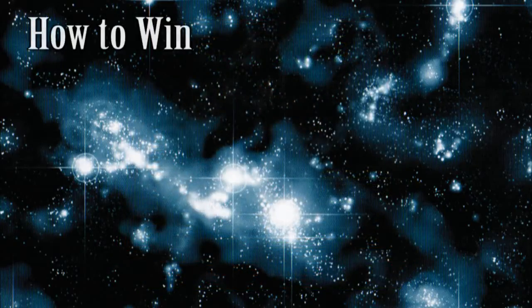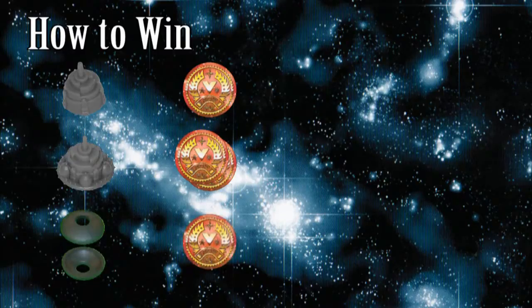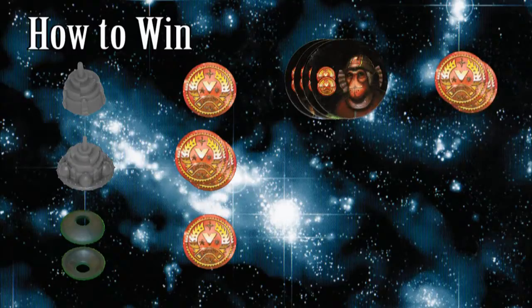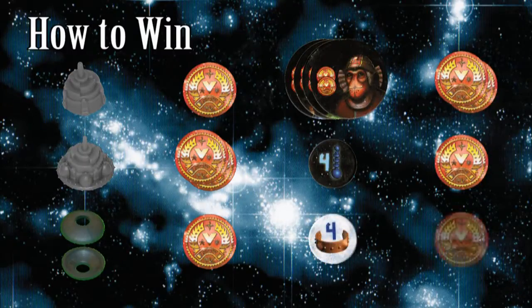The winner is the first player to get to 15 victory points. The following contribute to your victory point total: every colony is worth one point, every spaceport is worth two points, every pair of fame rings is worth one point, every friendship chip is worth two points, every defeated pirate base is worth a point, and every defeated ice planet is worth a point.